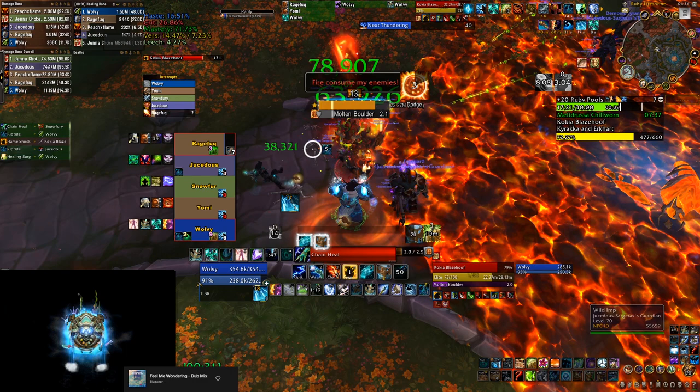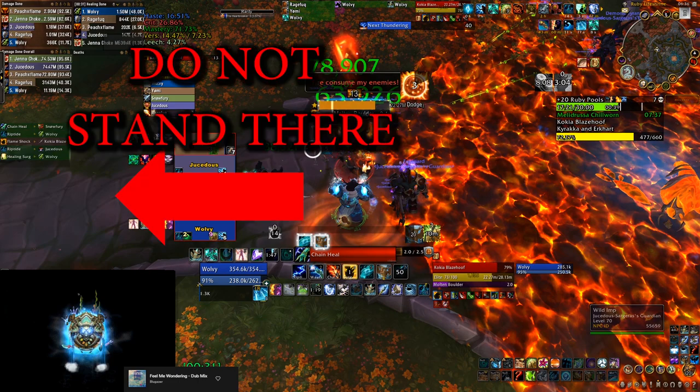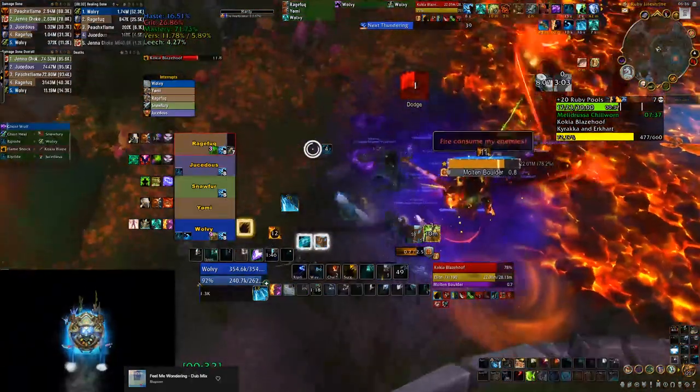At the same time, be aware that the next mechanic is going to be the boulder. Stand as close to the fire patch as possible and bait the boulder towards the sides. Do not stand where you're going to go next, because if the boulder is baited there, there's going to be a fire patch on the ground and it's going to be very hard to maneuver the boss around it. From here on, it's basically rinse and repeat.